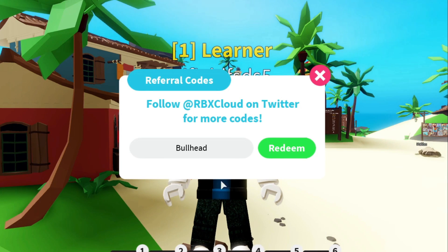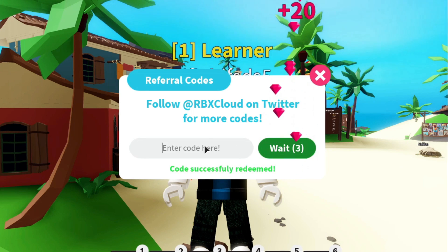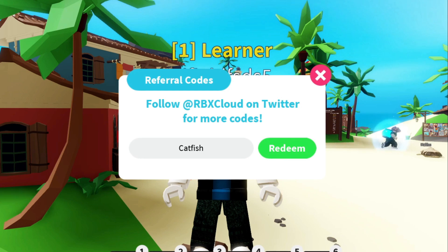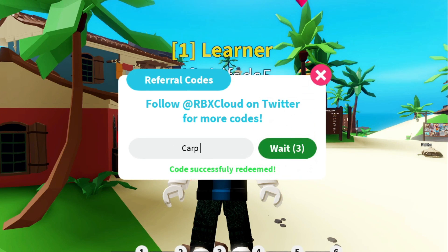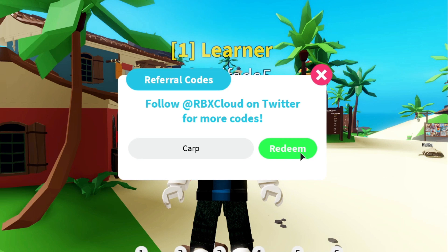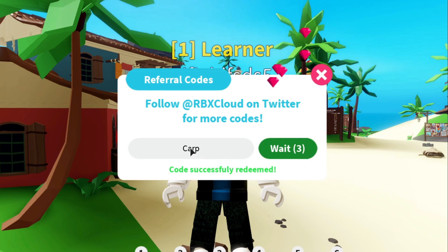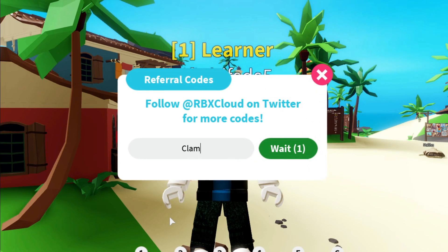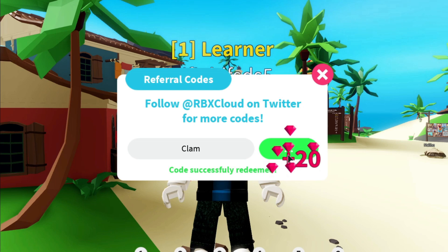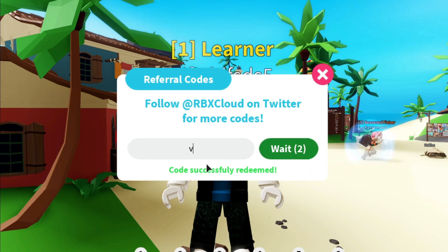Here's another code: 'catfish', and catfish will give you 20 gems again. Here's another code: 'carp fish' — let's just redeem — and this code will also give you 20 gems. Here's another code: 'come', and this code will give you 20 gems. Redeem.